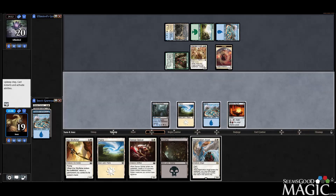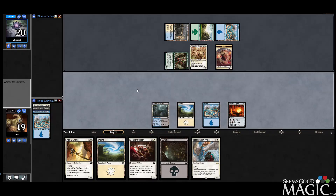We'll take the Restoration Angel because it's a powerful, powerful card. Now we're going to play the Sensor Splicer to set up a nice Restoration Angel play.